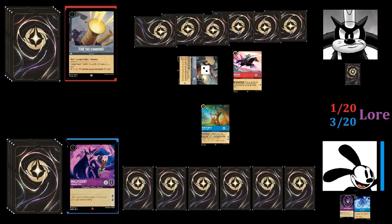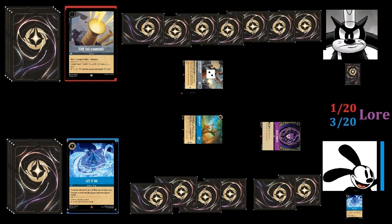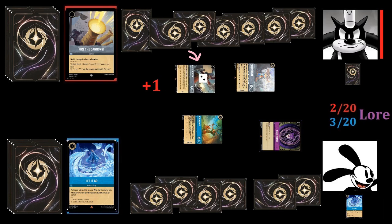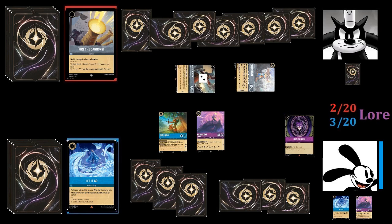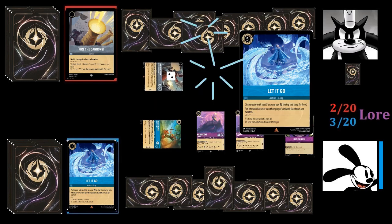Mulan would be a problem for Oswald, as she's strong enough to take out Robin Hood and survive, but luckily he just drew Let It Go. He exerts Robin Hood to play it for free, which puts Mulan into Pete's inkwell. Then Oswald plays and activates Magic Mirror, drawing into another Let It Go. Pete plays Mickey Mouse Musketeer, exerted, since he's a bodyguard. He quests with his damaged Captain Hook, going to two lore, and passes back to Oswald. Oswald draws Maleficent Sorceress, plays her — drawing another Maleficent Sorceress, which he also plays — drawing a Flounder, Voice of Reason, which he inks. He then has Robin Hood sing another Let It Go, inking Pete's Musketeer.